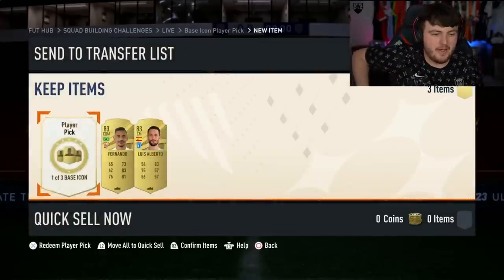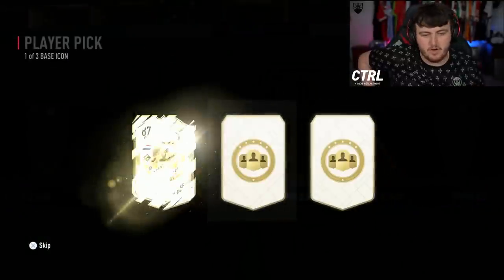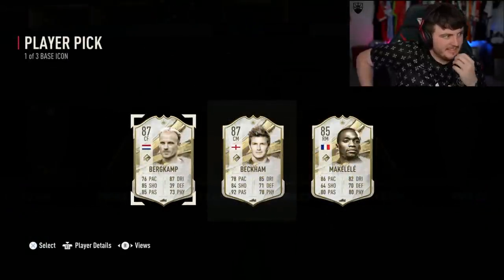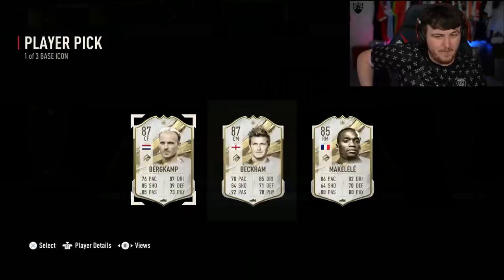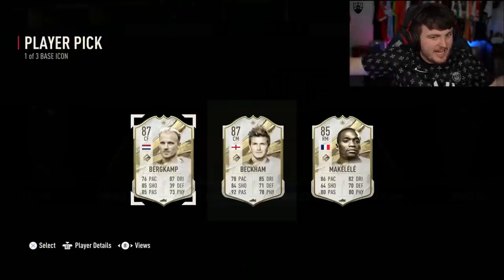Next base icon player pick. Let's see what we get. Hopefully it's a little bit better. The first two I'd say are pretty mid — they're not terrible, but they're not great. Two Burkamps, by the way, and three player picks. Just keep track.